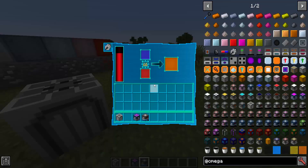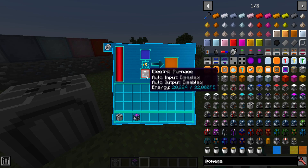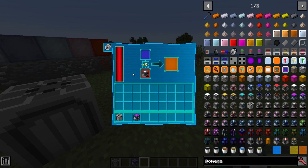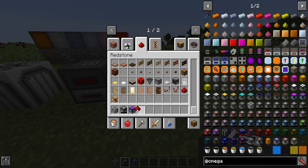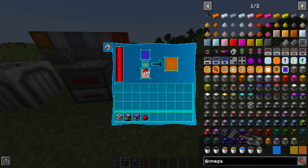Another cool feature is that if I were to place the machine in the charging slot here, it will actually drain power from the machine, battery, capacitor, ESD — any of that stuff. All of that can be used in those slots, and it will charge the device. Previously that slot didn't really do very much. You used to always be able to put redstone in the power slot and it would actually produce power — about a quarter of the energy bar. It used to be a lot more, but I reduced it a bit to make it more balanced.